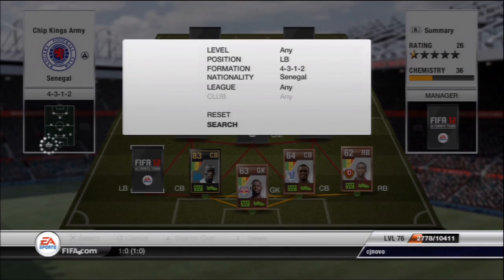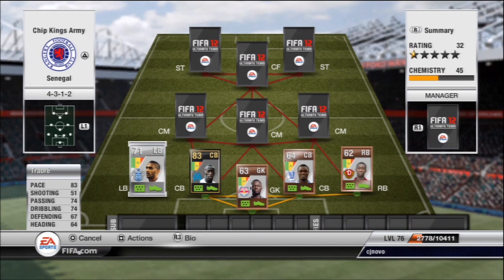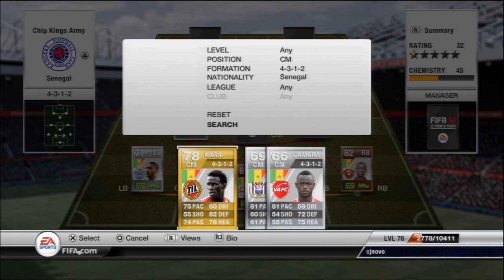The second center back is of course going to be Douara from Marseille — everyone kind of knows about him, he's an all-around beast, so it does make quite a strong partnership in the center back positions. The left back is going to be Touare, who plays for QPR. I was really surprised by his strength on the ball — I thought he was just going to be weak but skillful, but that strength really helped out the defense.